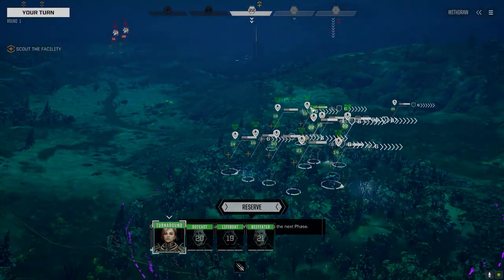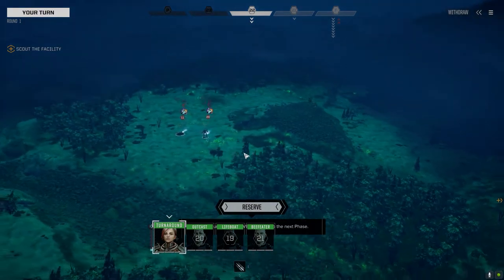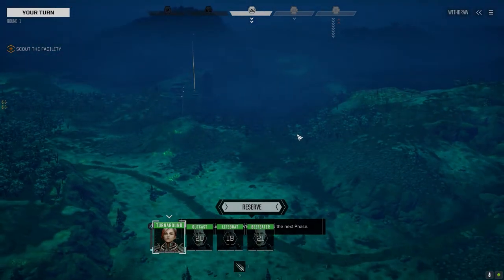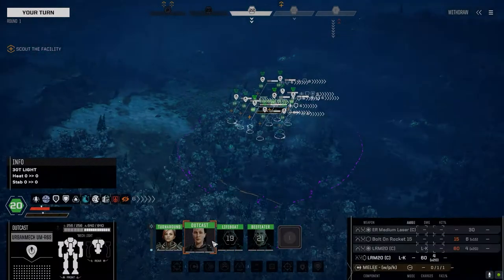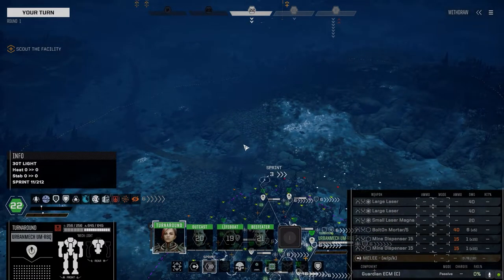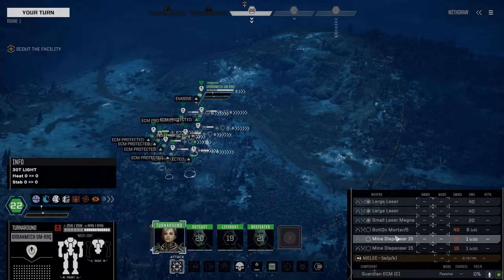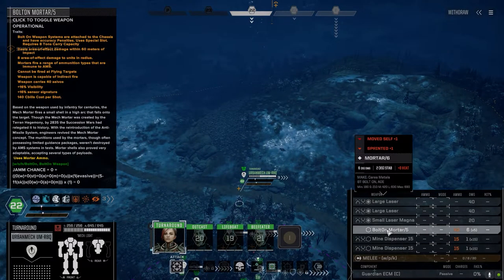Okay, so this is a two and a half skull capture base against the clans. Turnaround's mech is still the same fast urban mech — nothing has changed on her mech. A pair of larges, small magna, two mine dispenser 15s, and a bolt-on mortar 5. I think she's fine there.